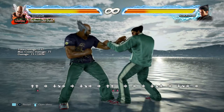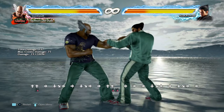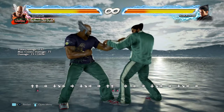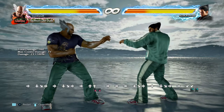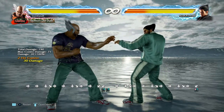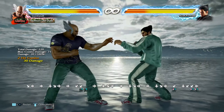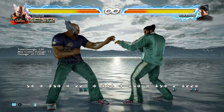Heihachi has some surprisingly evasive moves for such a normal karate-style character. He's got down-back 2, which everybody talks about and is arguably his best low. But he's also got down-back 1+2, which is super duper evasive. It obviously high crushes great, but it avoids a lot of mids as well. You use it kind of like you would use a backswing blow.